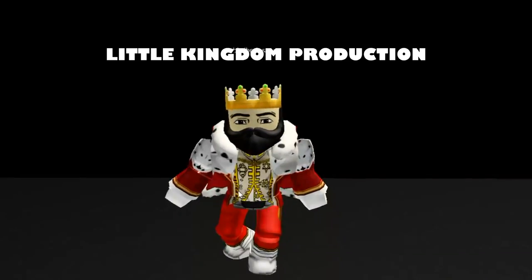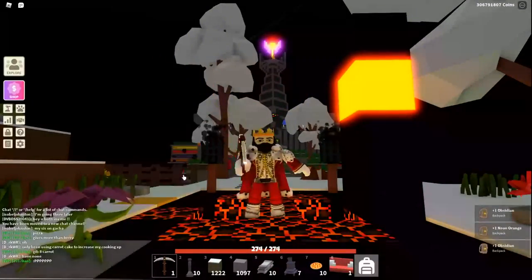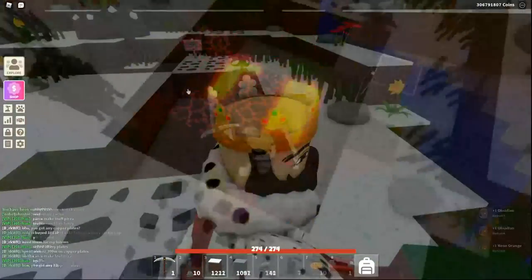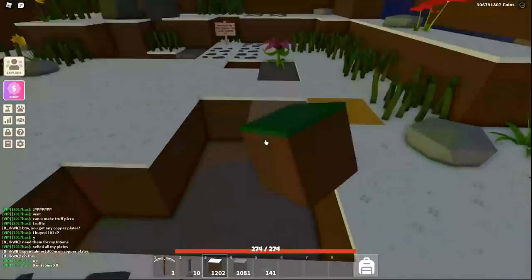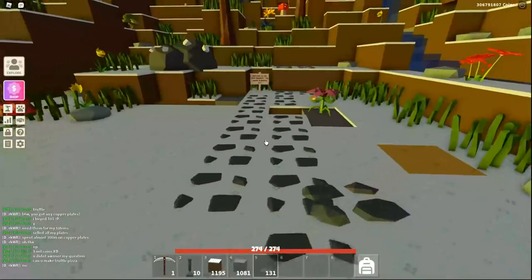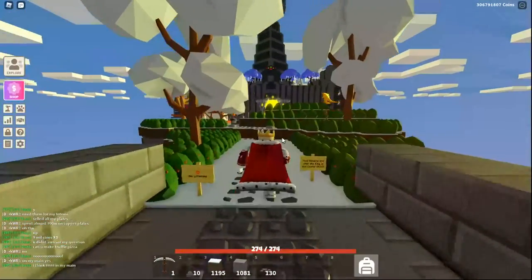Greetings friends and Robloxians. Welcome to a Little Kingdom production. Here we are in the Little Kingdom. The Halloween update's over, thank goodness. I'm still sprucing up and taking down some of the scary stuff like the spawn point of brimstone and fire, trying to make the place a little more cheery. I moved the Eye of Sauron off the castle and replaced it with the Galaxian.